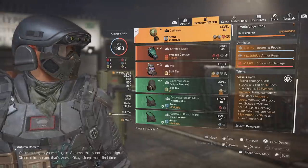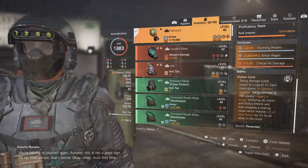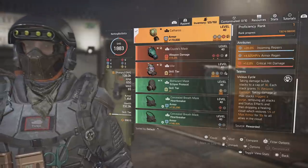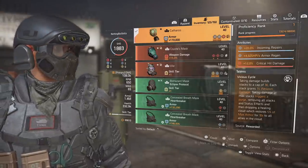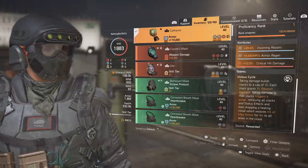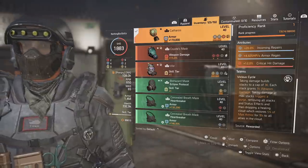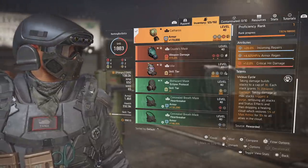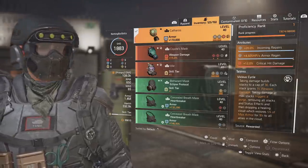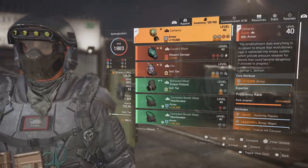The mask has a talent called Vicious Cycle: taking damage builds stacks up to a cap of 30, and each stack grants 1% weapon damage — so up to 30% extra weapon damage. Taking damage at max stack triggers a purge, removing all stacks and status effects and dropping a healing cloud that restores 5% of your max armor for 10 seconds. You'll often be fighting with a 10, 15, 20, or even 25 stack, putting out way more damage the whole time.